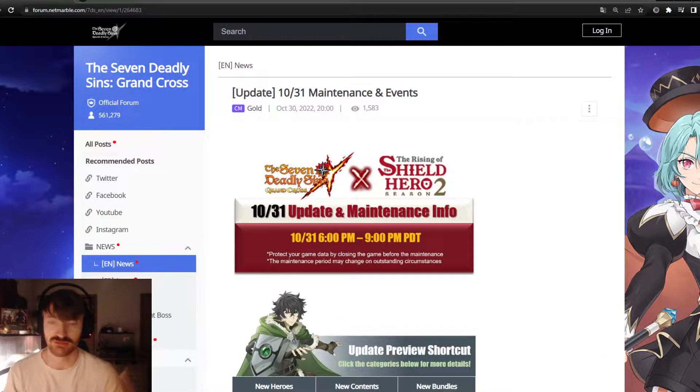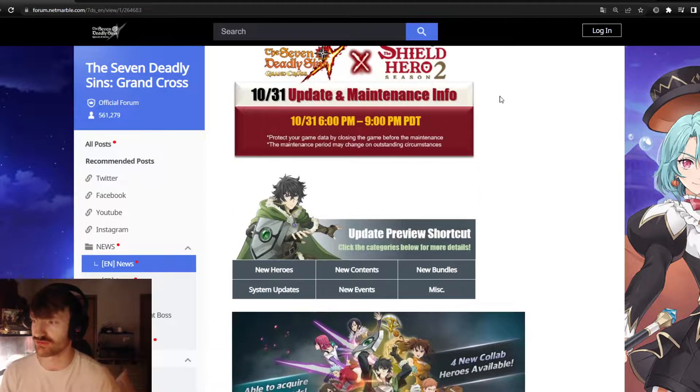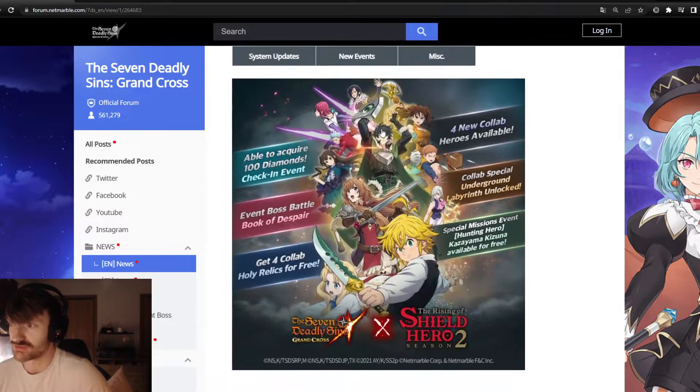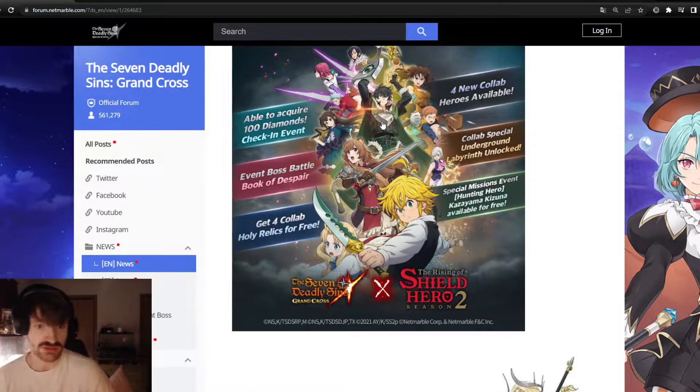Alright ladies and gentlemen, we're just going to be going over the Shield Hero info. I haven't gone over the actual patch notes on global in a while so I completely forgot they drop hella early — I was also asleep, unfortunately. It's gonna be dropping at 6 and 9, so like 11 PM for me. Not a bad time, love to see it.